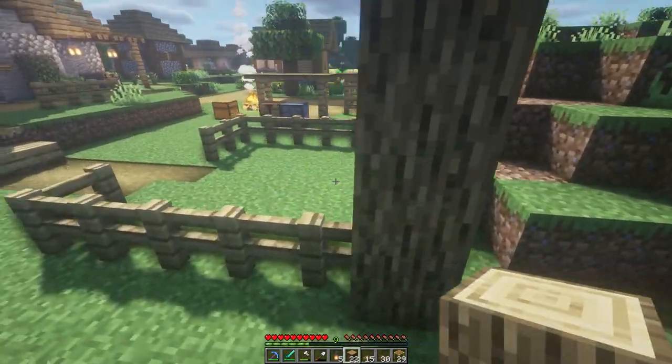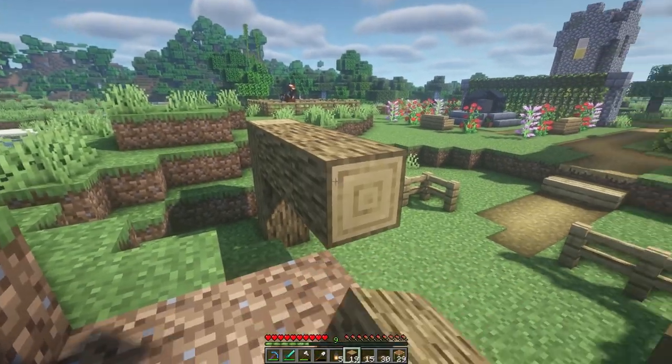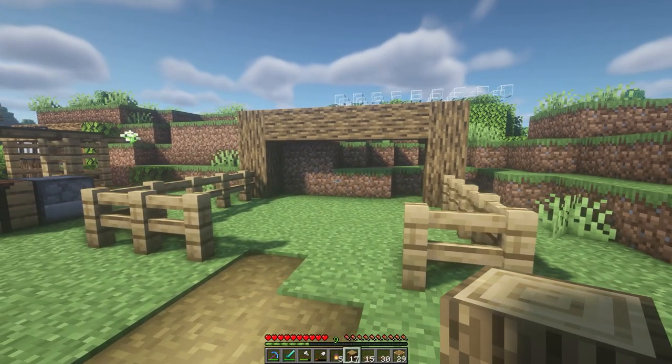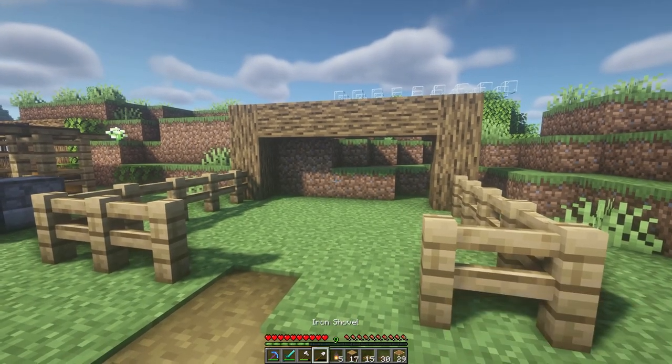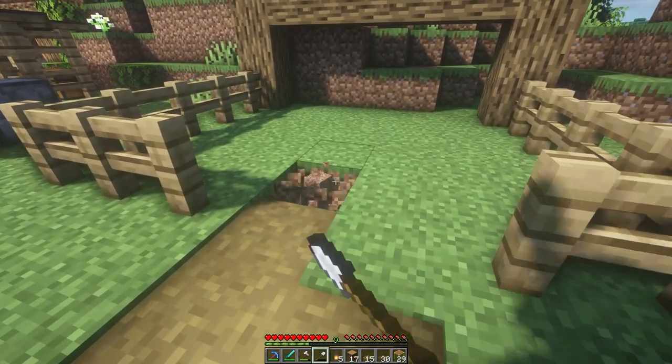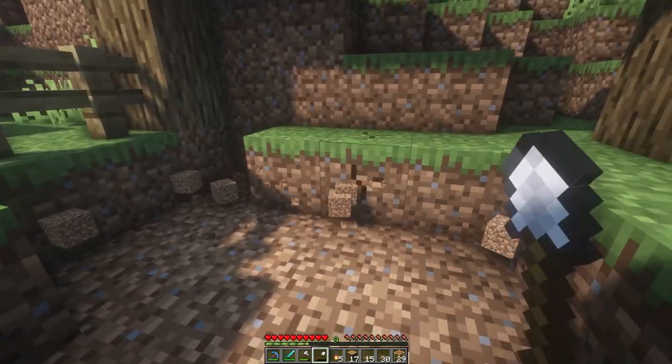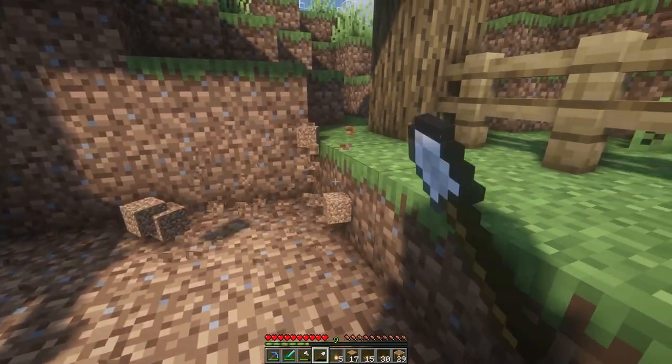So how about if we build it right here next to our mine entrance with a roofed area that is built into the hillside. I don't want to make it any taller than the hill, but this is looking a bit too low for me, so what if we dig down one block and make a sunken floor? Yeah, that'll work well.